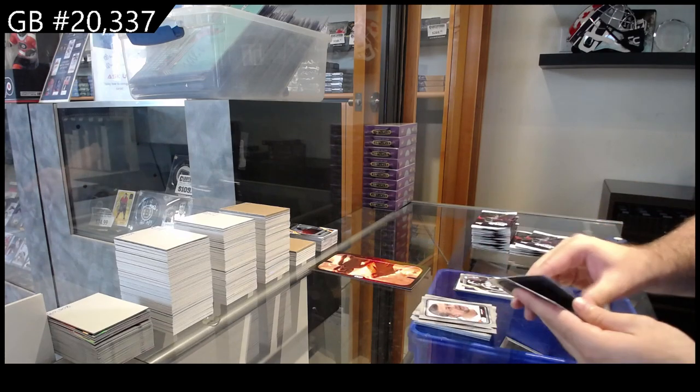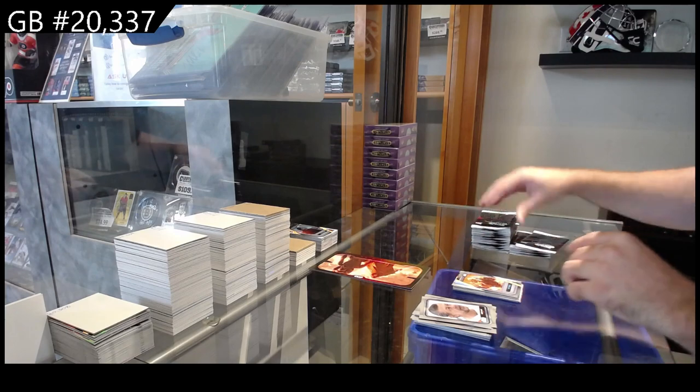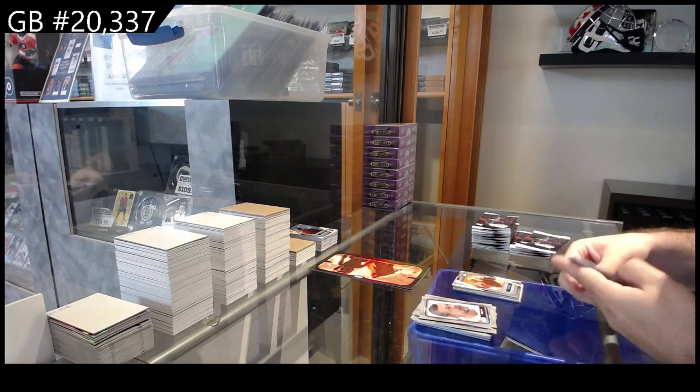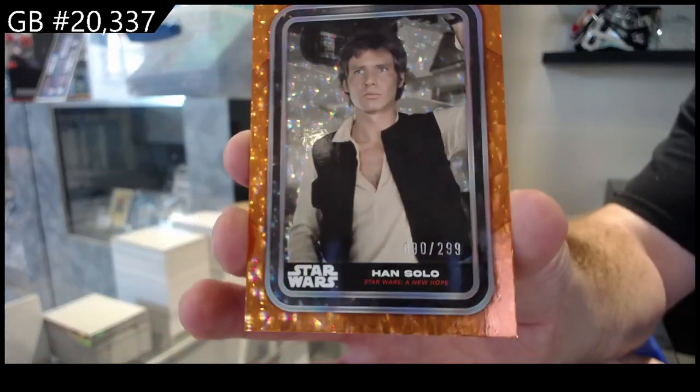We've got a Bliss rainbow, a Mon Cala sideways, and a Kit Fisto. Oh nice — a number 299 Han Solo!